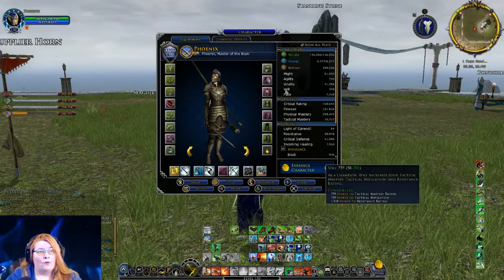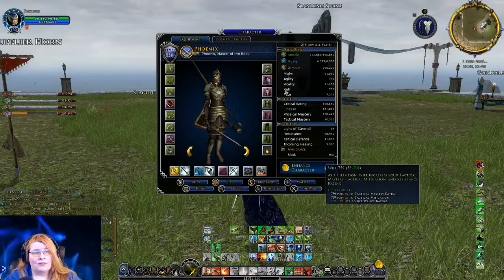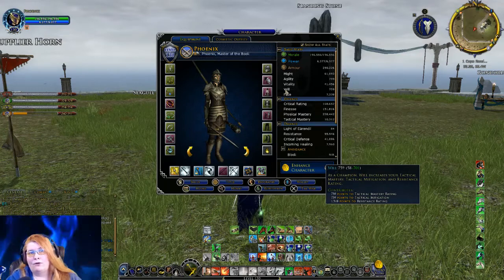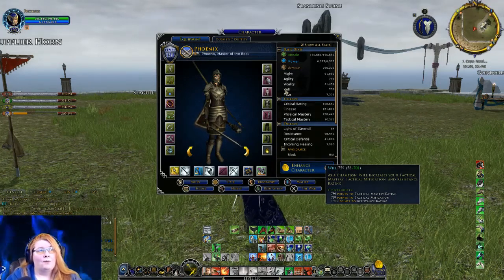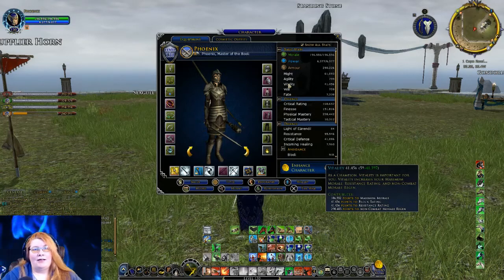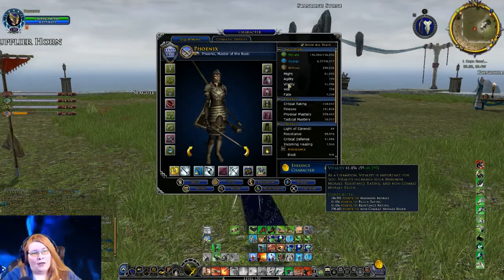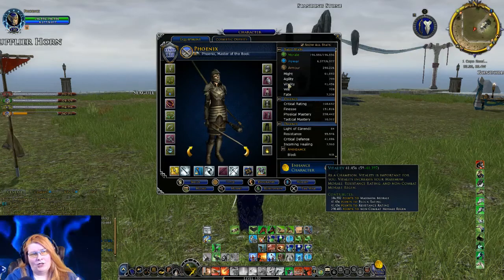These are our stats. By default you will see a simplified view, but there is a checkbox that says 'show all stats' which gives you a lot more information — things like how much morale, power, and armor your character has. If you hover over something it gives you more information in a tool tip. For example, hovering over will shows that as a champion, will increases your tactical mastery, tactical mitigation, and resistance rating.